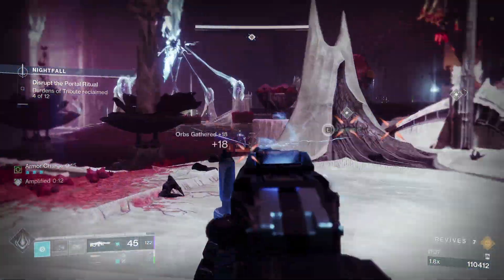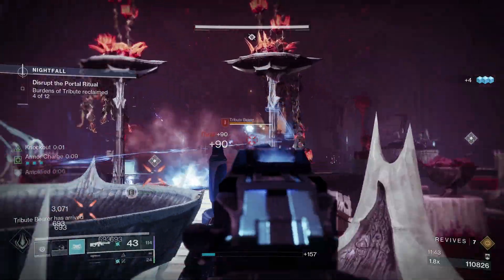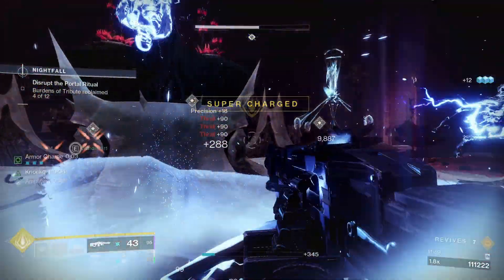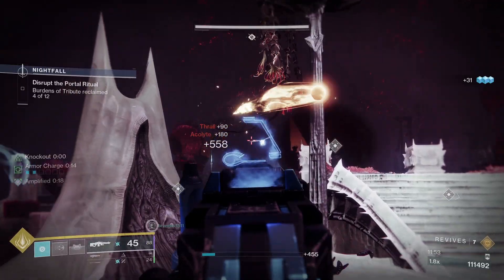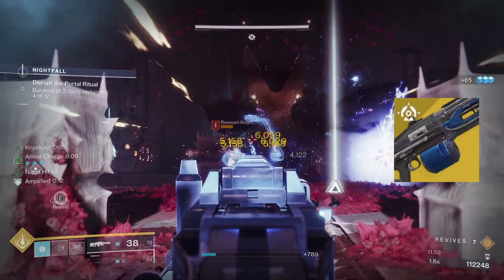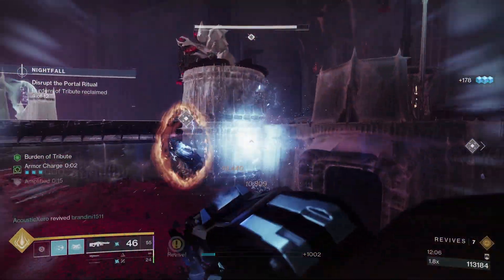Now while these weapons work for a majority of endgame content, in some cases you'll have overload and unstoppable champions and won't need Sweet Business for anti-barrier. In that case, switch to a scout rifle for your kinetic so you can run overload rounds, then run a glaive for unstoppable, and swap your exotic to Thunderlord as it has intrinsic overload rounds and deals a lot of damage. This setup can get you through different pieces of content quite easily as well.